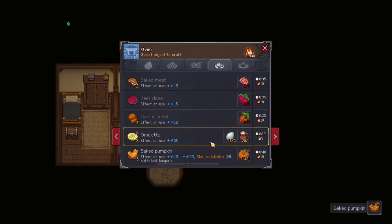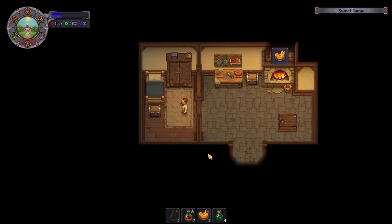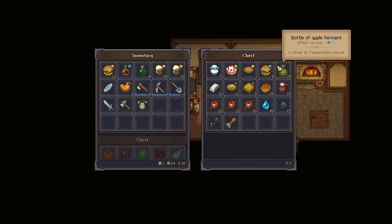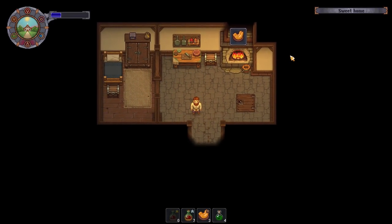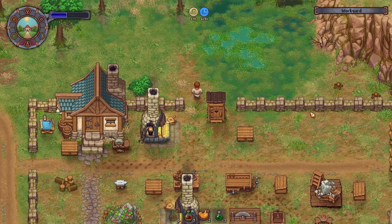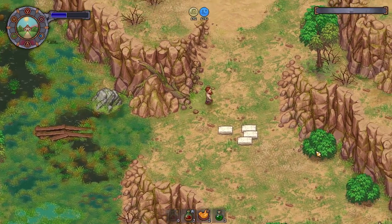Thank you very much. Let's get some more pumpkins going. Pop that back down on the hot bar. Perfect. Grab all of the things that I need. Excellent. There's time for us to go and be a scallywag, I'm afraid, everyone. I know — me, be a scallywag. It's difficult to imagine. But no, it's true, it's going to happen. We're about to burn a witch. A witch. Air quotes.